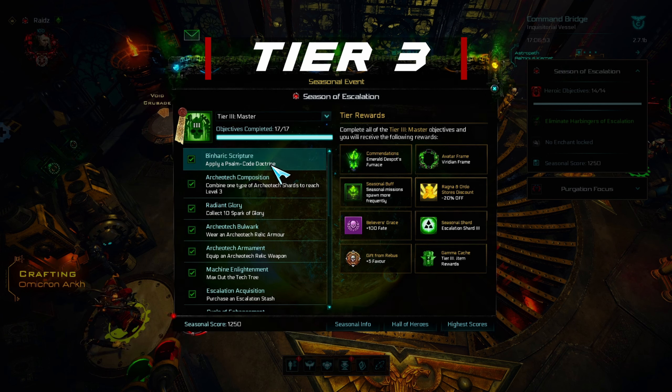The next two objectives just require you to wear a red archaotech relic armor and a red archaotech relic weapon. Maxing out the tech tree should be obvious — just research every single skill here.